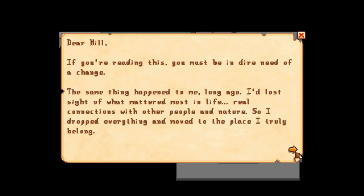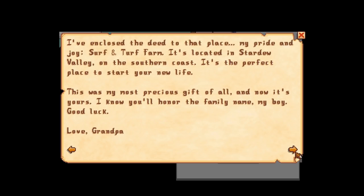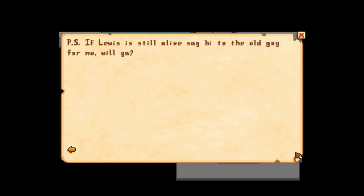Grandpa's letter reads: 'Dear Hill, if you're reading this you must be in dire need of a change. I'd lost sight of what mattered most — real connections with people and nature — so I dropped everything and moved to where I truly belong. I've enclosed the deed to Surf and Turf Farm in Stardew Valley. Say hello to Lewis for me.' Sure thing, Grandpa.